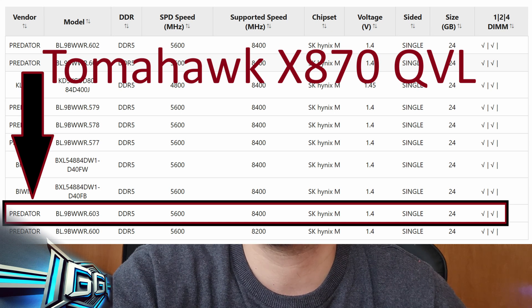To sum up, while the Predator Era 8400MHz is looking quite promising, compatibility is playing a main role as of today. Even when the 8400MHz model is listed on MSI's official QVL support page, it is not behaving correctly. Therefore, if you don't have a lot of time or patience, it may be a good idea to stay with the safer option of 6000MHz memory sticks. Otherwise, you can install the Predator Era 8400MHz with the hope that a new BIOS will eventually solve the problem.